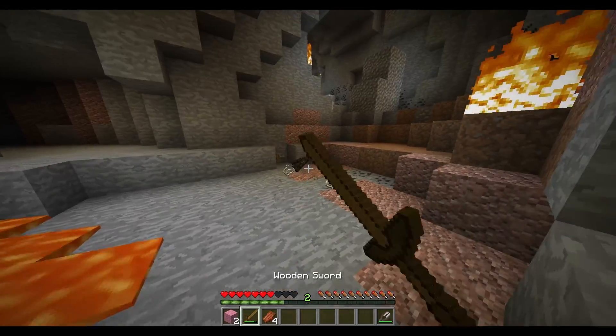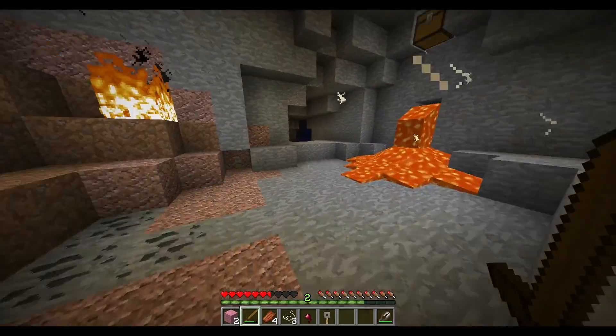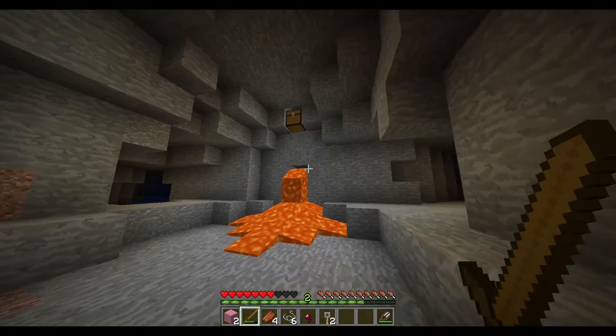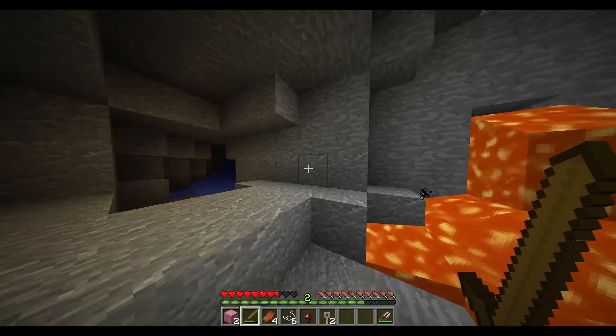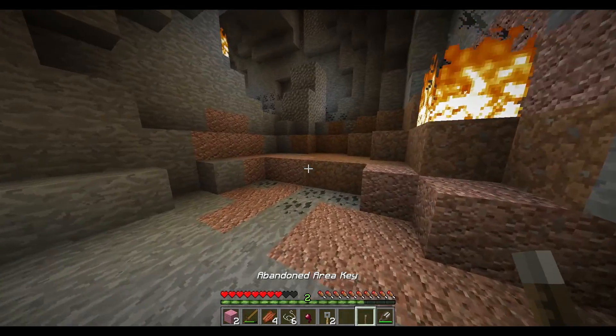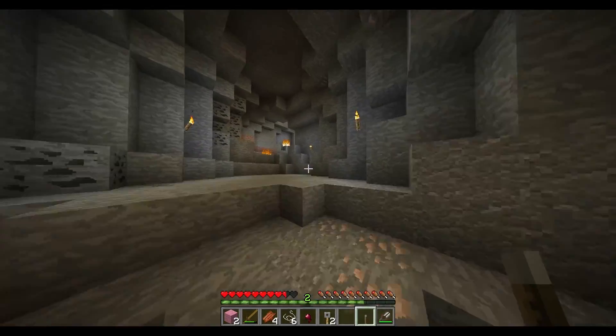Whoa, that scared the hell out of me — stupid tripwires, god damn it. How did I not see that tripwire? I thought I was good at Minecraft. What does this chest have? A lever. Okay, I know what to do with this — abandoned area key. Just head back up and place it on the block of wall.